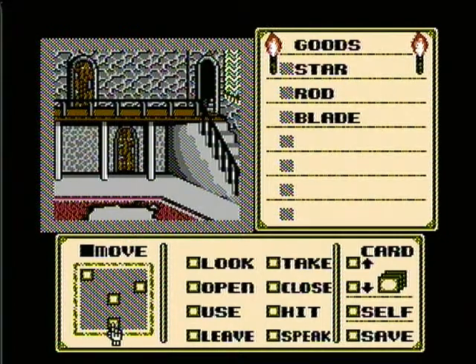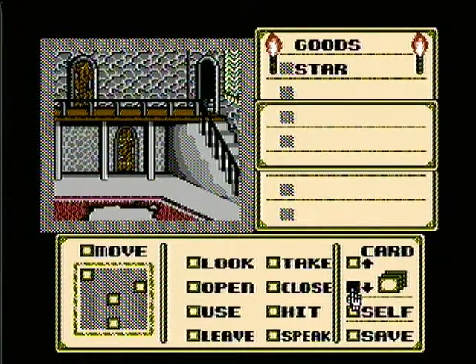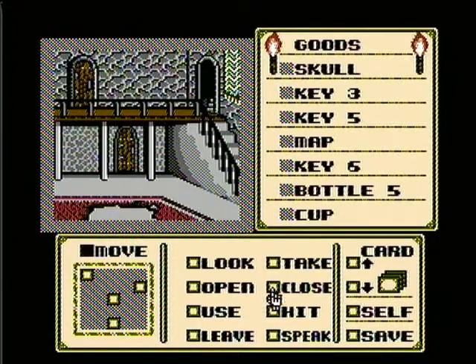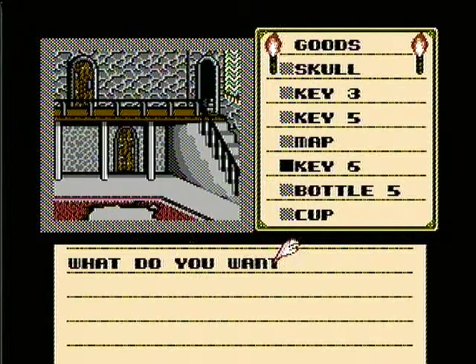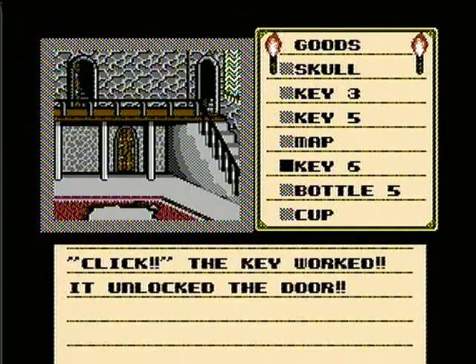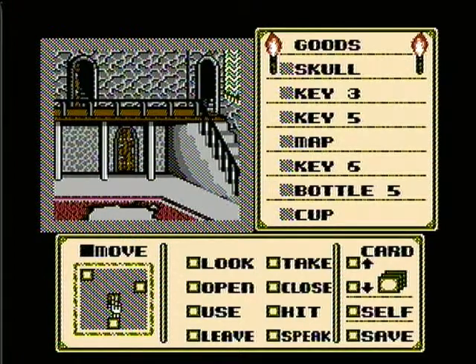Hey guys, welcome back to Let's Play Shadowgate for the Nintendo Entertainment System. So we're back in the banquet hall. We've already gone through one of the doors — let's go through another one. This time we're going to use key number six on this upper door here and move through there.